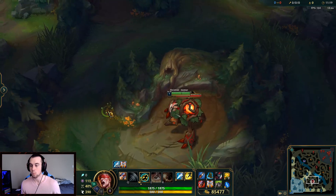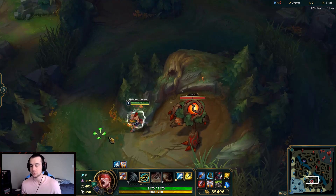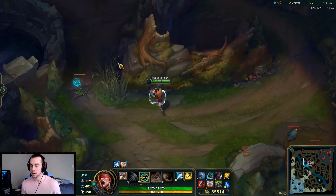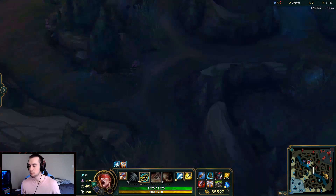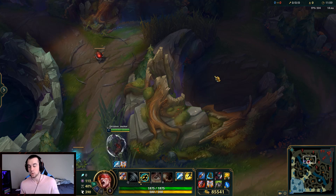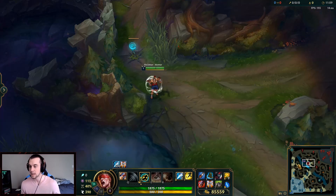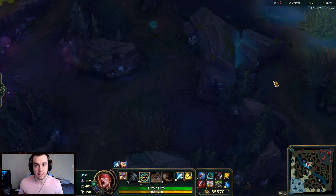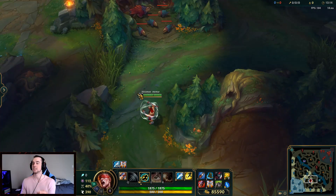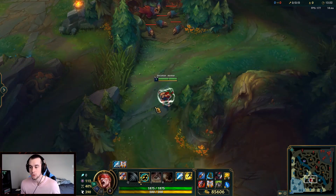One of the most notable alternative paths: if you notice the enemy jungler starts Blue — whether you can tell because they leash, you had a ward, or you just know — then after taking your Red, instead of going to your own camps, walk all the way through to their Red Buff. No one goes from Blue to Red immediately — it's very uncommon. If they start Blue, they'll probably take Gromp or Wolves then Red, and that gives you time to steal their Red. Denying a jungler's Red Buff early is very important, and it's great for you — you get two Reds, a ton of XP, and can move on to a gank or your Blue. That's called 'three-buffing' them — getting three buffs at the start of the game, which gets you to Level 3.